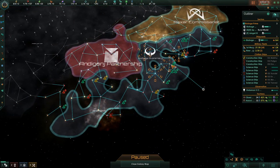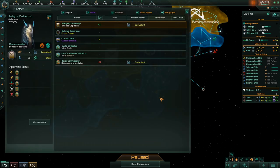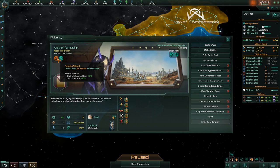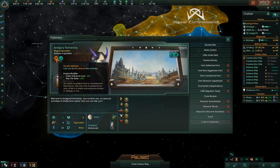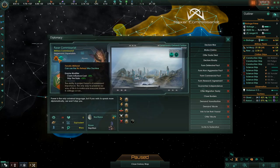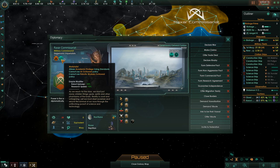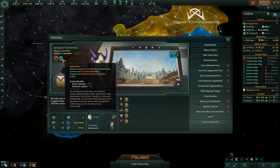We've kind of spread off in this outer rim. We have these two other factions close to us. It says they're different — one is hegemonic imperialists and the other is ruthless capitalists. If we look at these ruthless capitalists, they're fanatic militarists and materialists. And then the other ones were also fanatic militarists and materialists.